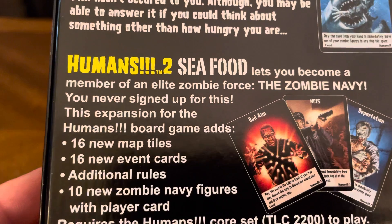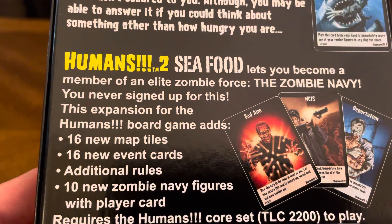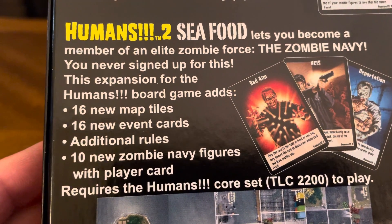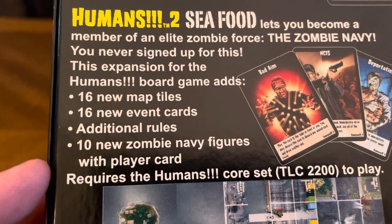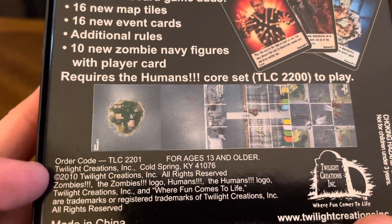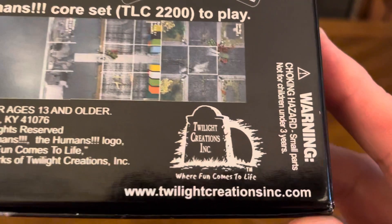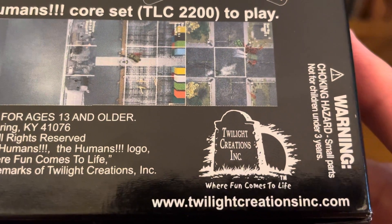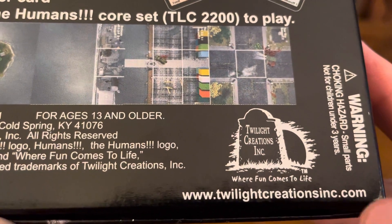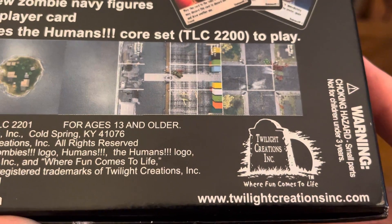Humans 2 Seafood lets you become a member of an elite zombie force — the zombie navy. You never signed up for this. This expansion for the Humans board game adds all this new stuff. Of course, you need to have the core set of Humans to play this game. It was released in 2010 by Twilight Creations, Inc., where fun comes to life. If you have more questions about the game, you can always go onto their website, twilightcreationsinc.com.